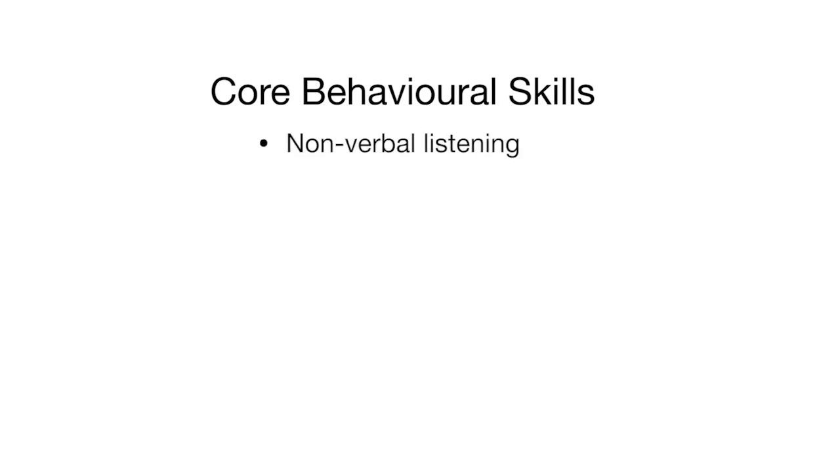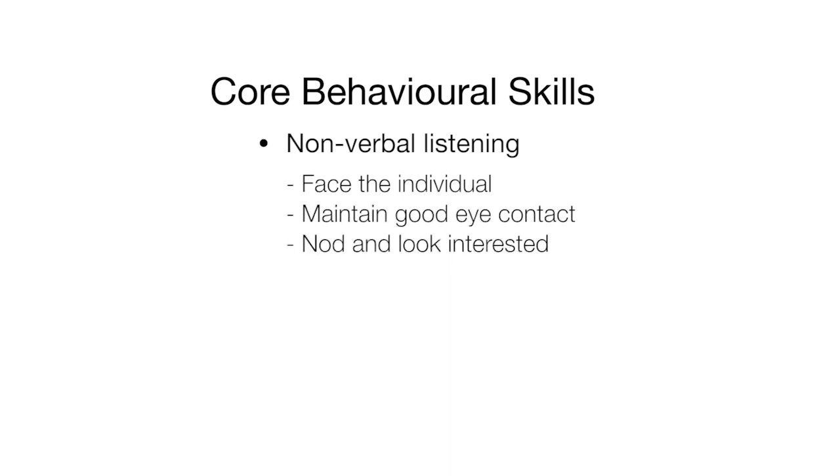Non-verbal listening. This means showing an individual that you are listening to them by facing the individual, maintaining good eye contact, nodding and looking interested. Prison officers need to display effective listening skills with those they come into contact with to establish good relations, build a rapport, de-escalate situations and put people at ease.